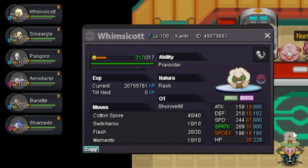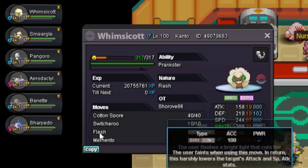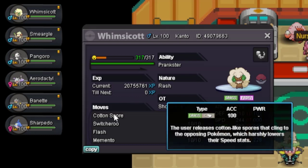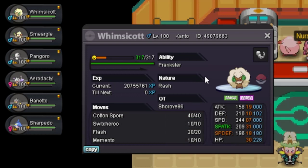First we have Whimsicott, which is the lead for this team. It has Prankster ability; nature, IVs, and EVs don't matter much - it's fine to EV it in max HP and split defenses. Moves are Cotton Spore, Switcheroo, Memento, and Flash. Item is Lagging Tail. What you do is lead with it, and if the opposing Pokemon is something like Dragonite, you Switcheroo to give it Lagging Tail. Since we have Prankster, we always move first with Switcheroo, slowing them down.